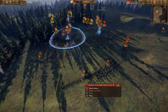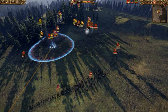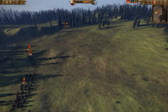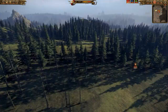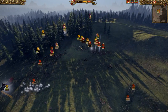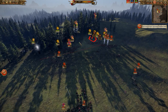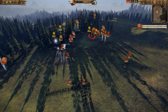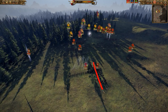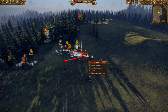The black orcs got taken care of — I think the third one is already routed or dead. The ones the steam tank was attacking at the beginning — there they are, about to route in a second. The greatswords have about three quarters of their health remaining, which is great. I really wanted to get rid of the rusty 'eadbashers but he kept his orc boar boy biggins protecting them, so I decided to go take care of his leadership instead.